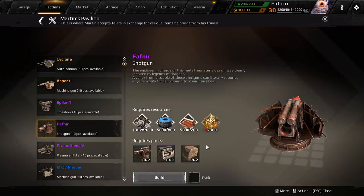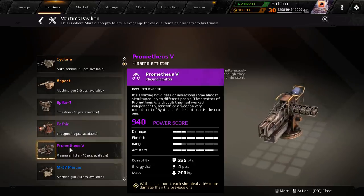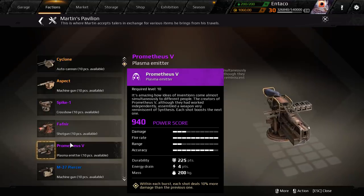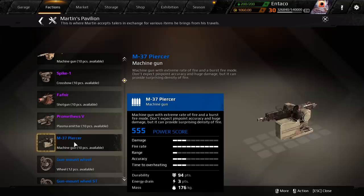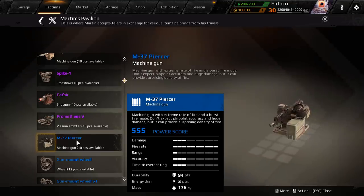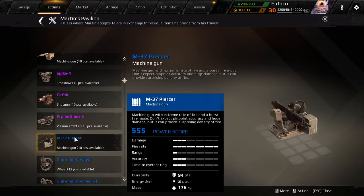We're going to compare these in a second. We got the Prometheus 5, which is a new plasma emitter. Within each burst, each shot deals 10% more damage than the previous one, which looks pretty freaking awesome. The Piercer has an extremely high rate of fire and a burst fire mode.